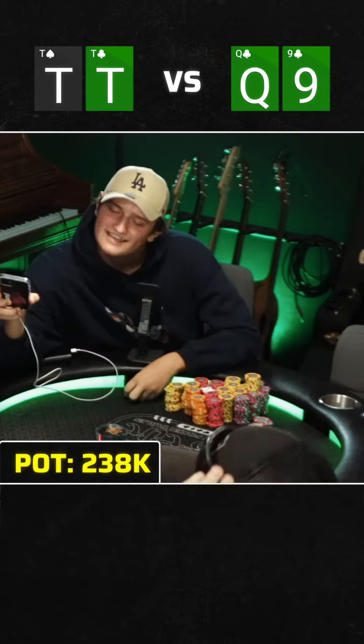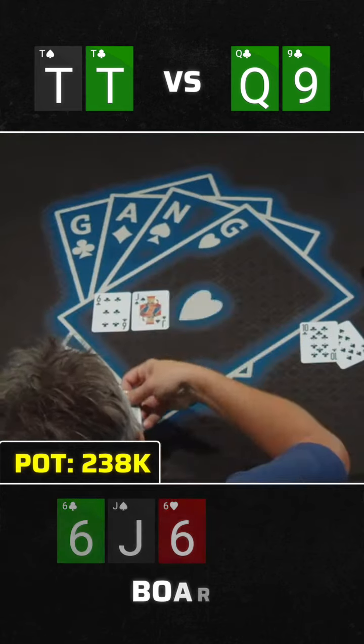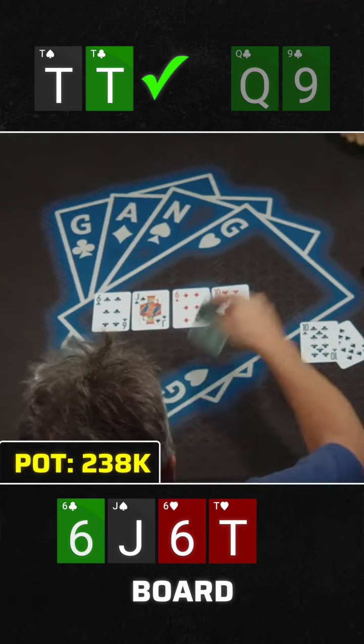We are in phenomenal shape — 68% chance to win this hand. We just need to hold for a full double up. The flop comes six-jack-six, looking good for us. The turn locks it up with the ten of hearts, giving us a set. We're going to get a full double up, up to 20 big blinds.